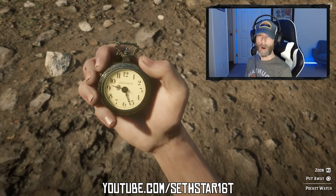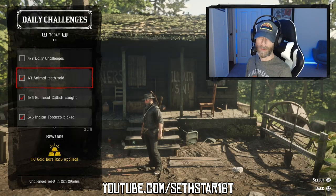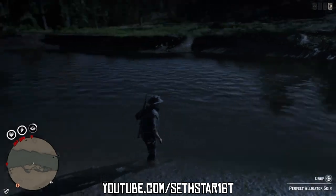60 Second Red Dead Online Daily Challenge Guide for August 23rd, 2019. Number 1: Animal teeth sold. We want quick and easy, so we're hunting gators — marked on the included heat map. I recommend the bolt-action rifle or poison arrows for those one-hit perfect kills.